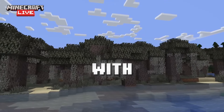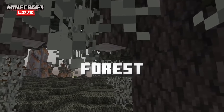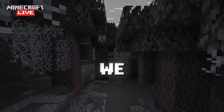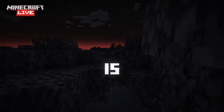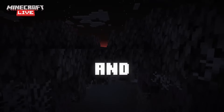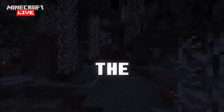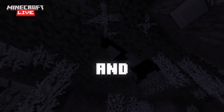My first issue with the pale garden biome is it is just a dark oak forest with the saturation turned down. When we expect a new biome we want something we haven't ever seen before, but the pale garden is just a dark oak forest and everything is gray. The grass is gray, the logs are gray, the leaves are gray — they've even just taken the regular moss and made it gray.